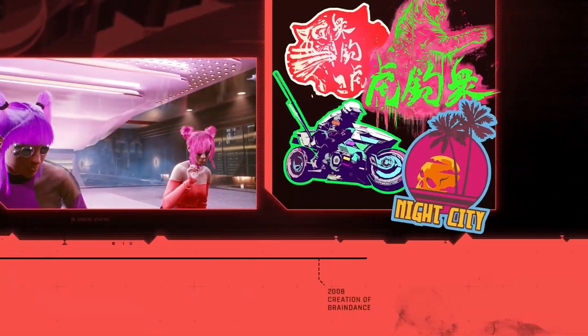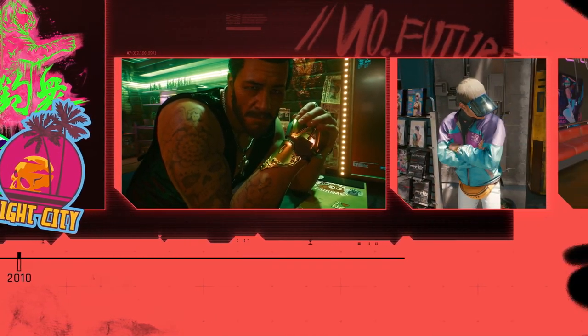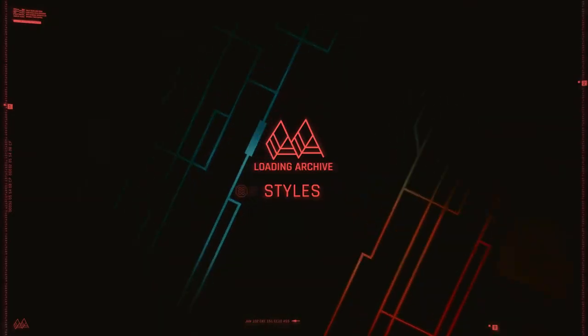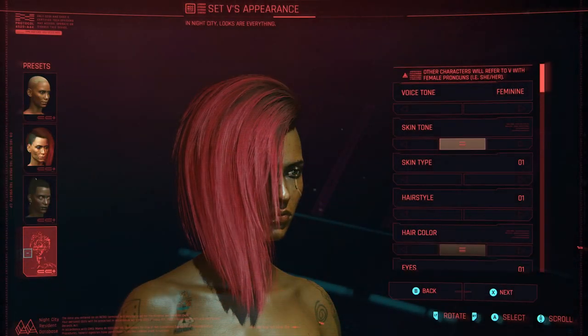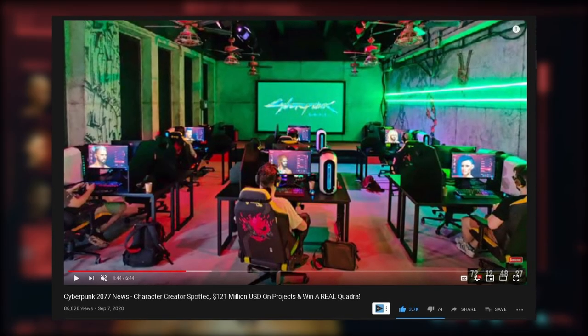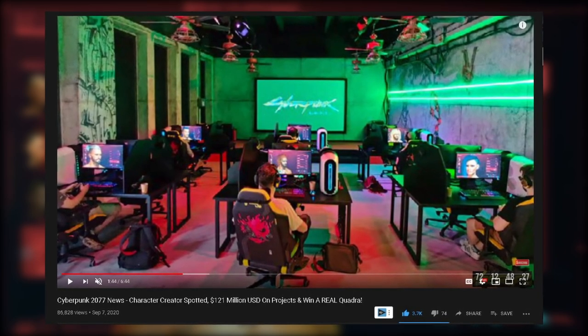Welcome back to the Neon Arcade for another analysis video, this time on the Style in 2077 trailer shown off at Night City Wire episode 4 — one of my favorite trailers thus far. As the trailer opens up we briefly see Silverhand opening the door to the Character Creator menu, giving us our first look at this menu since the deep dive way back in 2019. This was shown off briefly in an investor's brochure and although blurry, does look on par with what is shown here.